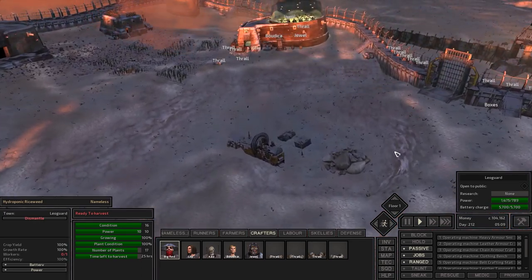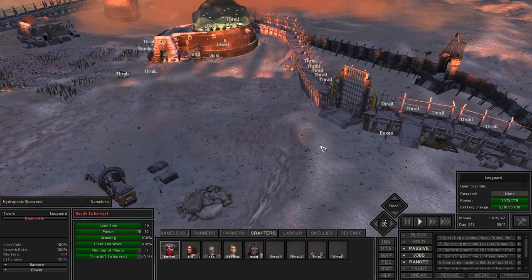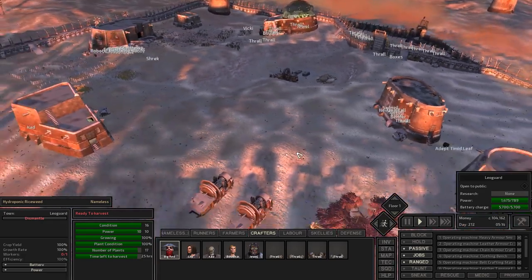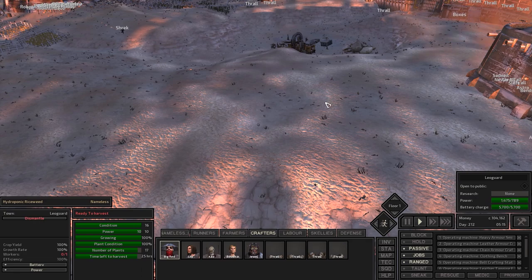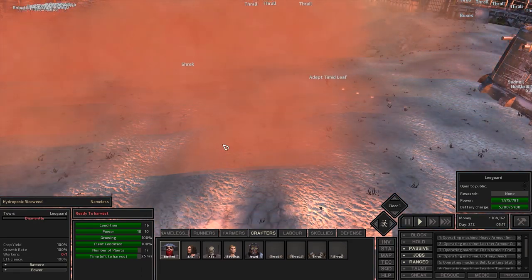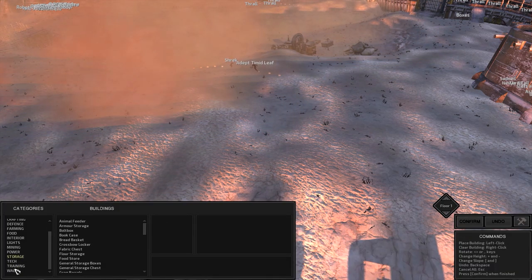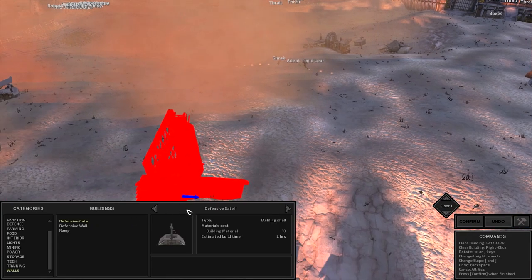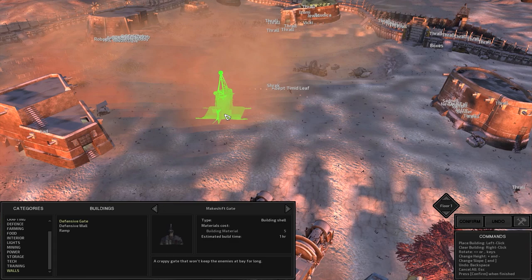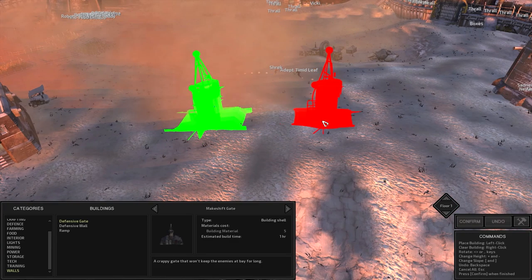I originally wanted to do it in here in the pit, but it's too close to our door. I don't want it that close to our door, so we're not going to use the pit. Instead, we're going to put it here. It's nice and open. There's a mercenary plate there. We're going to go with just the level one walls — they're cheaper and they're lower.